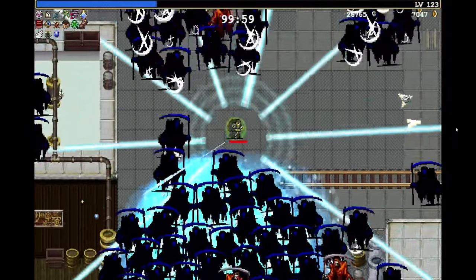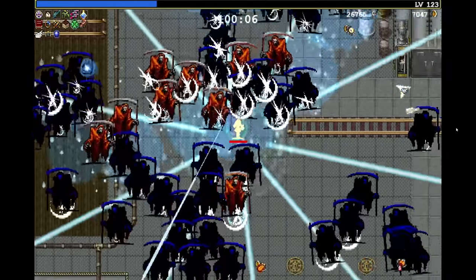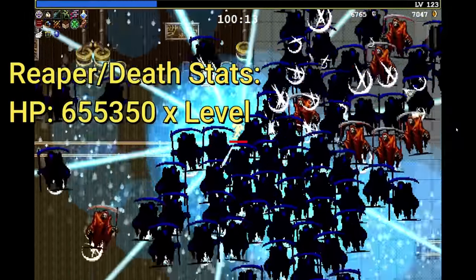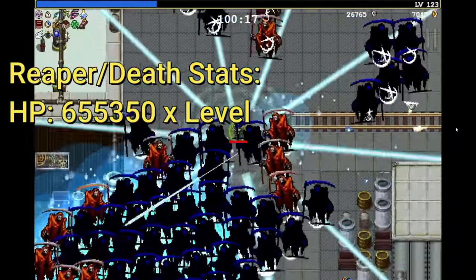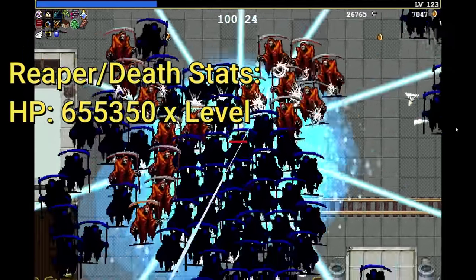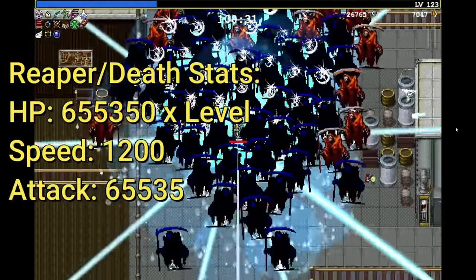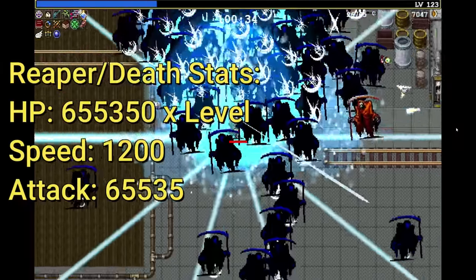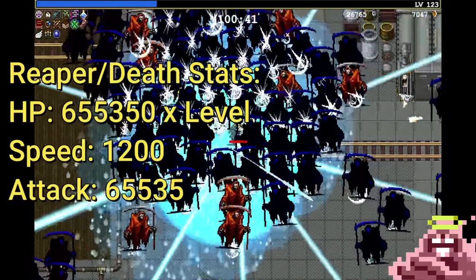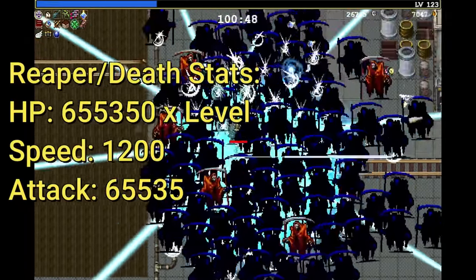To unlock Red Death you have to kill the Reaper. For every single level you have, the Reaper has 650,000 HP — so at level 100 he has 65 million HP, which is usually more than most players deal in total damage in one run. He also has a speed of 1200 and an attack of 65,000. Fun fact: Toasty at level 200 gains roughly 65,000 armor.